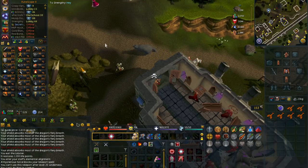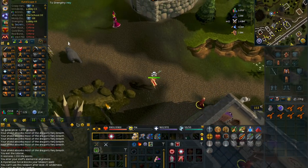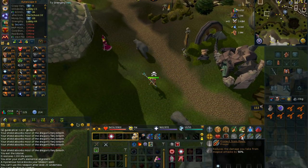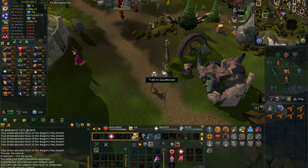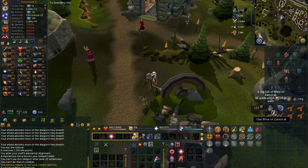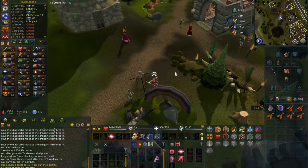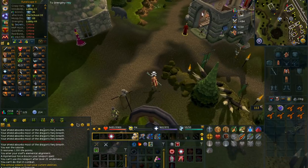You're going to wear the best armor you can get, bring your law runes and air staff, and just use Telegrab on the Wine of Zamorak. Once you do this, you're going to get attacked by every Zamorak mage in there, so you're going to want to use the Protect from Magic prayer, or you can try to tank the hit — it is what I did. After about 20 seconds it will respawn. As you can see, it's 8K each, so it's actually really good money. Just wait for it to respawn or walk in there to get it again.